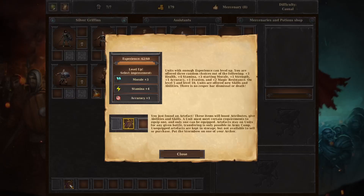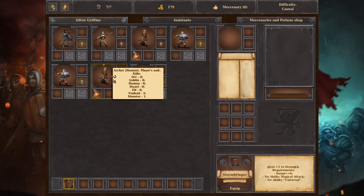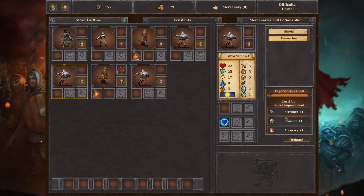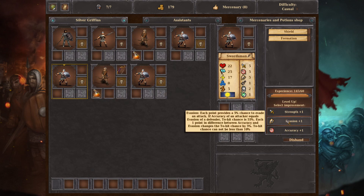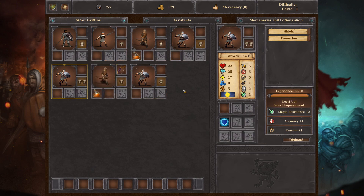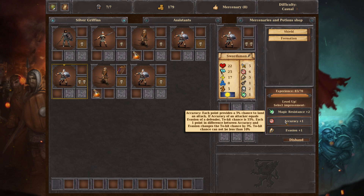For a tactical game like this, you need flanking bonuses to be tactical. Oh yeah, I forgot these guys had that. Stormbringer — one strength plus range, more tutorializing. Units with enough experience can level up. Found an artifact — give it to that archer. Level up: select an improvement — plus one strength, evasion, or accuracy. I'd say we all need accuracy a little bit here.